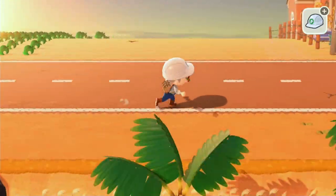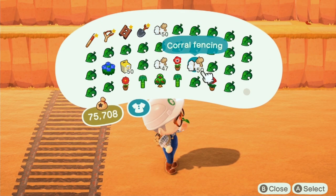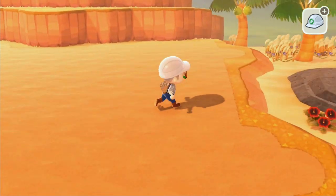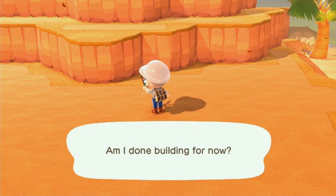Victoria came to me and said, hey, why not give me a farm? And I said, okay Victoria. I mean, you just got here, so I don't know why we're making demands, but you know, cool. So here we go — we're gonna get Victoria a farm.